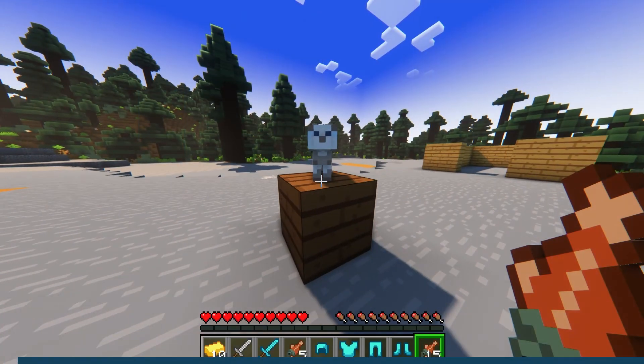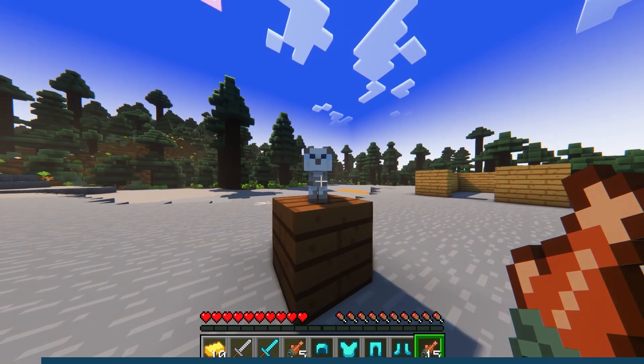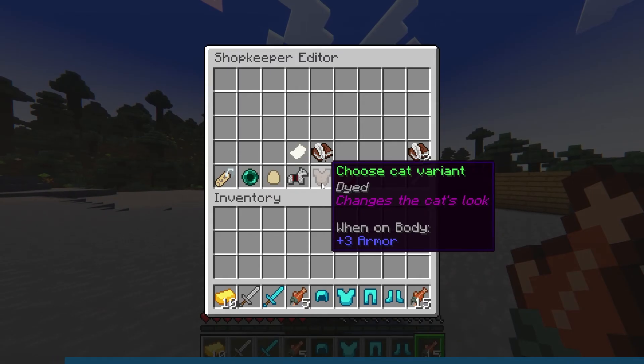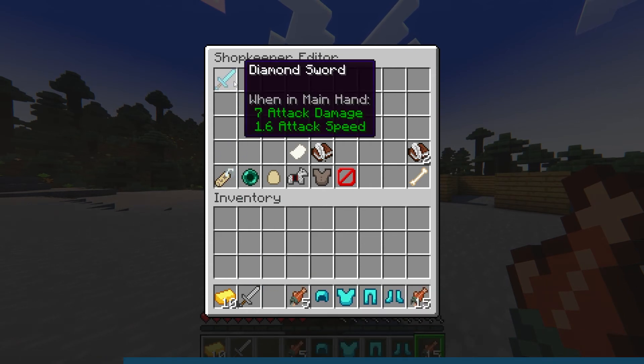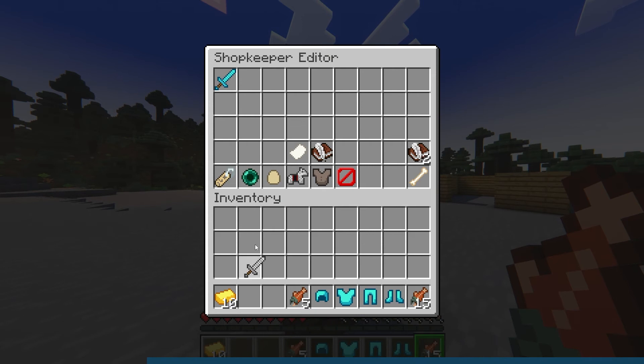Admin shops are easier to make than a player shop. You will only need to run a command to create the shop and then configure it with the items that you want to sell. Unlike player shops, admin shops have infinite items so you don't need a storage chest to create one. You can also manually set the currency item in admin shops instead of using a default currency in the config file.